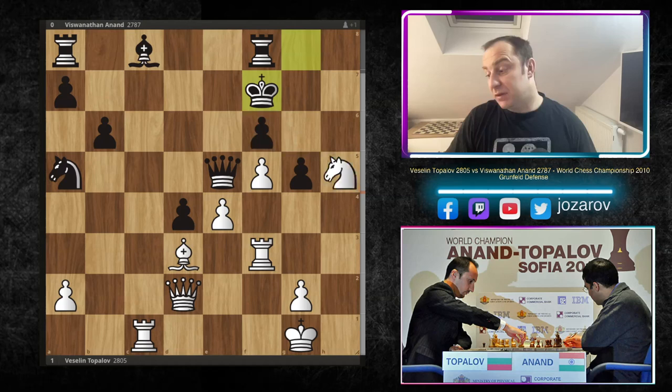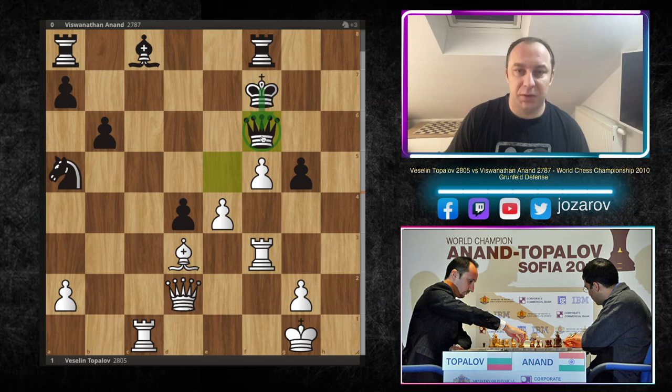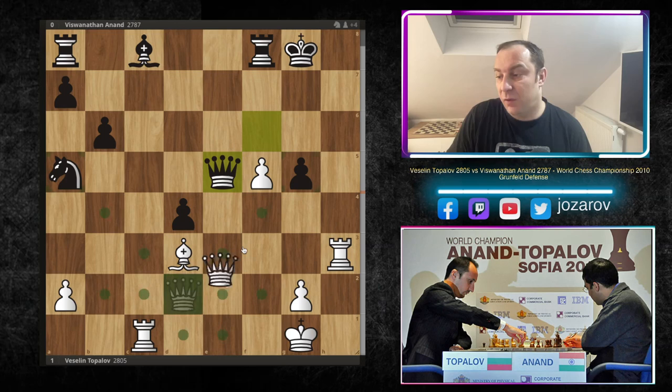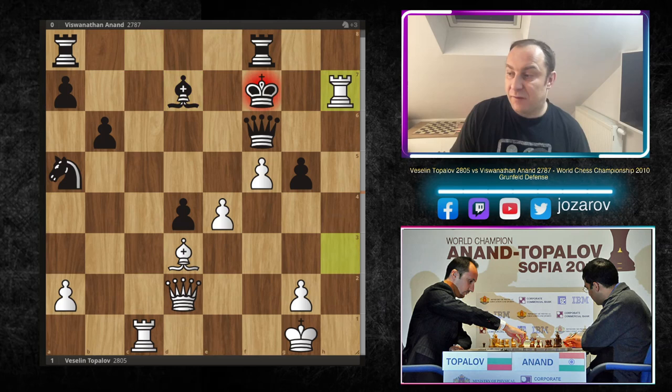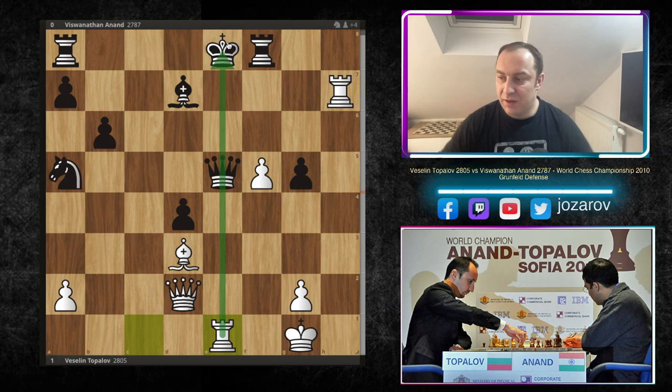Now comes the stunner - Topalov finally plays the immortal tactical shot: knight to f6. A really brilliant move. After queen to f6, as we said, e5 is a huge problem. Also the 7th rank is a huge problem. If king goes back to g8, then e5 deflects the queen from defending the g5 pawn and the game is basically over. That's why after queen to f6, rook to h3 - you'd be forced to play bishop to d7. But this rook is coming into the game in a brutal way. All of white's pieces are playing in beautiful harmony. Vishy took the knight with the king - king to f6.